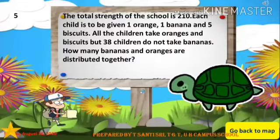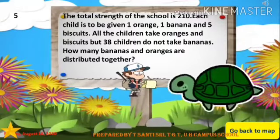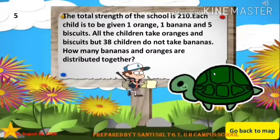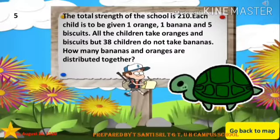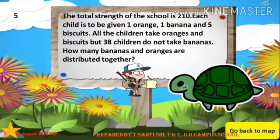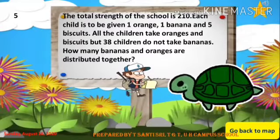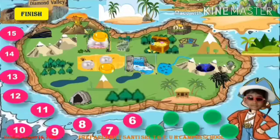Question number five: The total strength of the school is 210. Each child is to be given one orange, one banana, and five biscuits. All the children take oranges and biscuits, but 38 children did not take bananas. How many bananas and oranges are distributed together? Get the stars by answering the question and hunt the treasure on the map. Very good, you got your diamond!